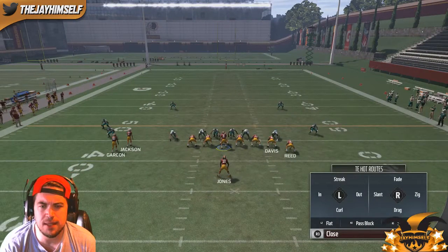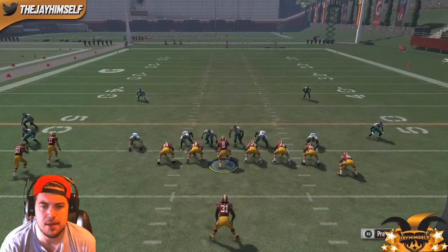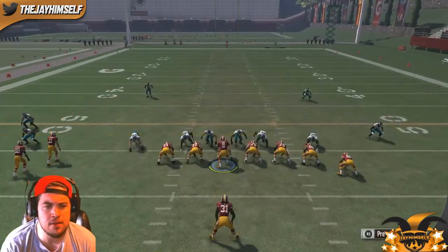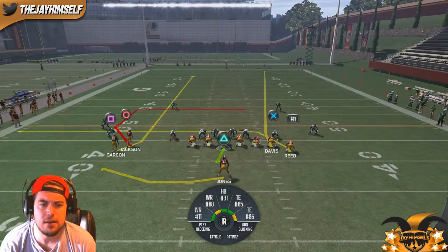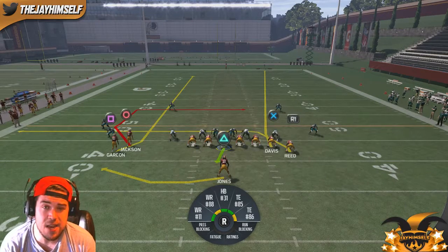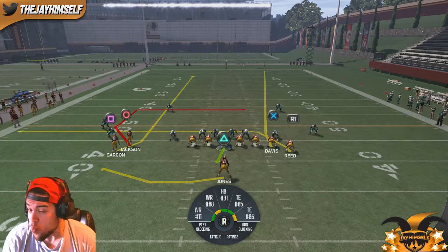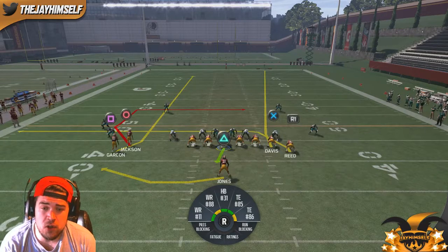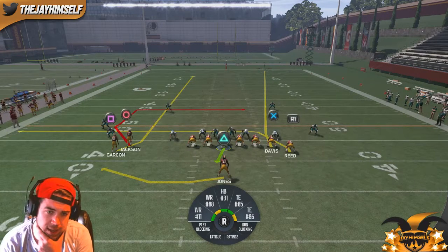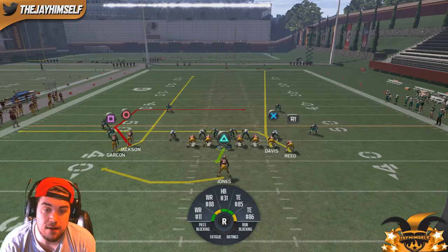The basic adjustment we like to do is fade the X receiver and the A receiver. Depending on what we're seeing from the defense, we'll put the running back on a flat in case of a blitz. The first read is going to be X on a quick pass — if it's zone and they're base-aligned, it should get open every single time on the snap. Because of how block sheds work in this game, you want to be making quick, accurate throws and getting rid of the ball fast.